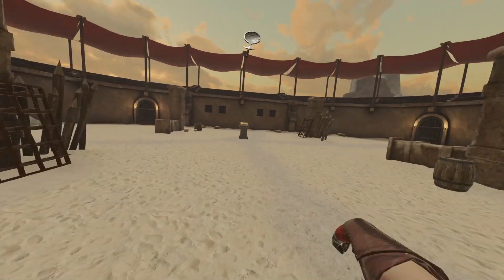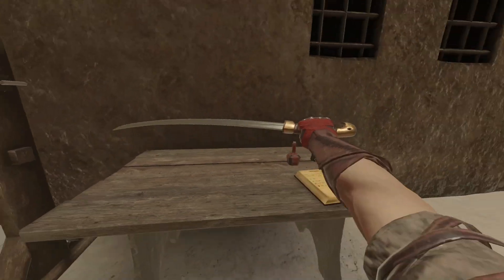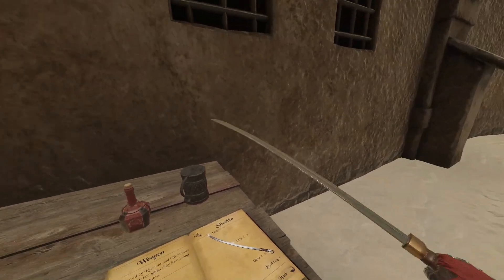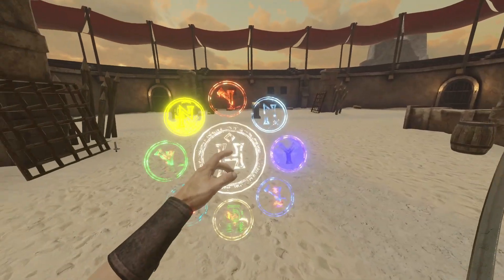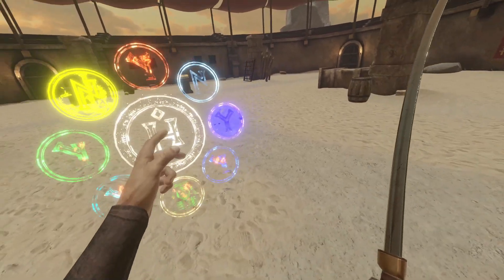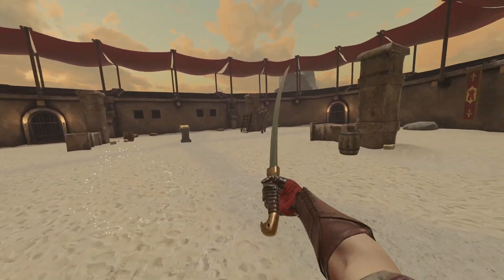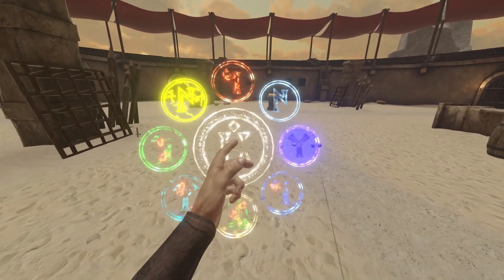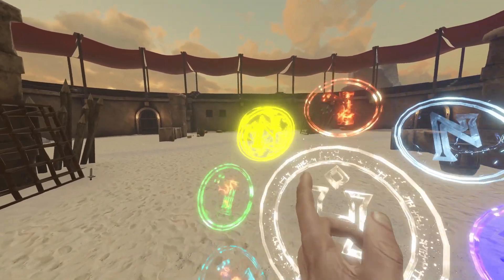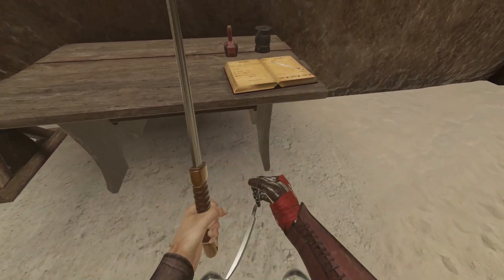All right, I believe I have found our katana we're going to be using today. It's called the Shashka. We have eight magic boxes here — one, two, three, four. I want to go ahead and imbue this with magic. We're going to start with normal and gradually get better enchantments until we get the magic that is literally insta-kill.